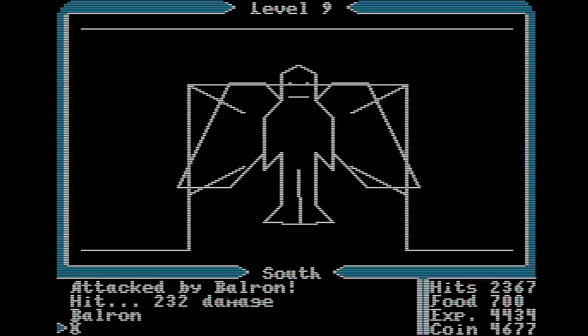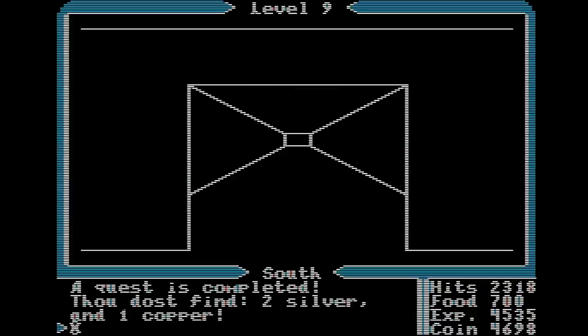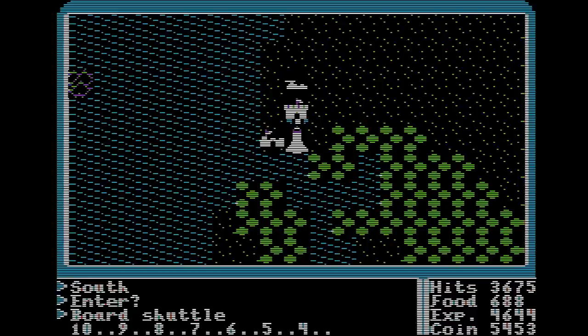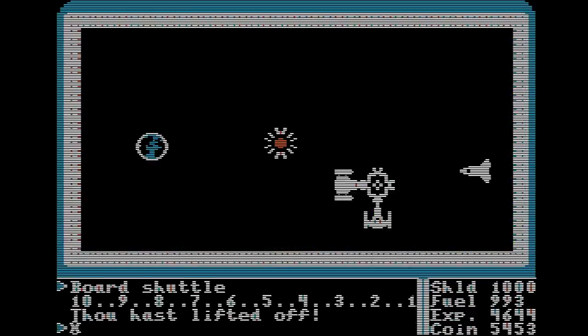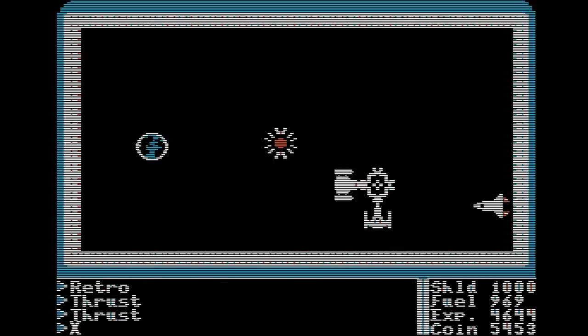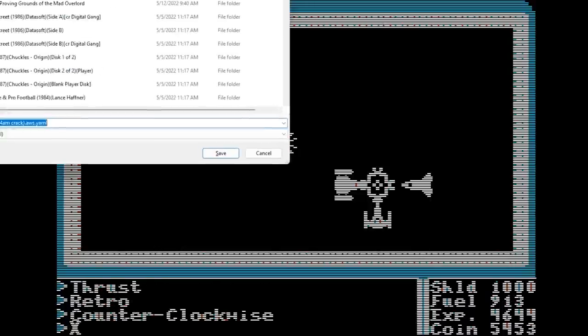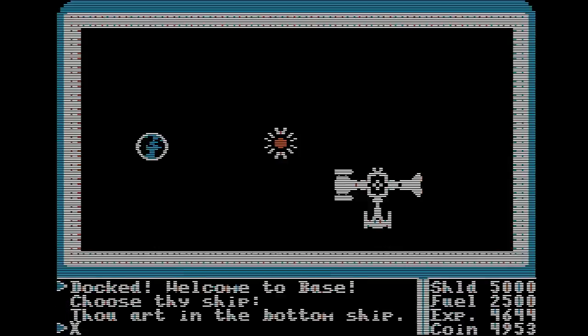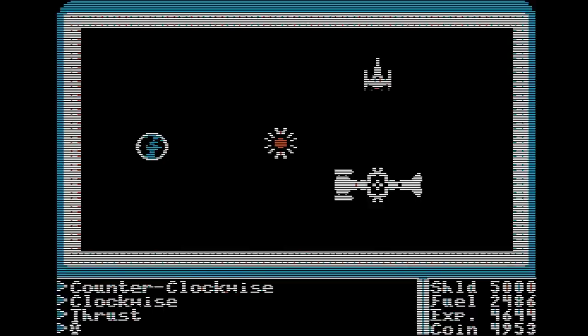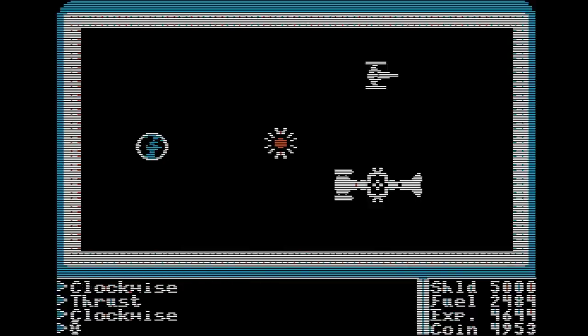We need to become that space ace. Since we've bought our shuttle, we can just jump and go into space — this is essentially an entirely new game, similar to the old Star Trek microcomputer games or Star Raiders on the Atari 2600. The controls are entirely different: up is thrust, down is retro rockets to counter thrust, and left and right rotate us 90 degrees. We want to dock with the space station, something that takes pixel-perfect precision if you don't want to damage your ship. Once docked, we can switch to one of the other ships — they have guns, but only the shuttle can land on the planet.